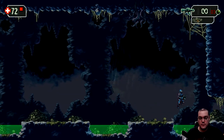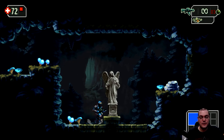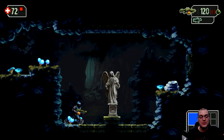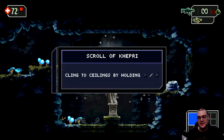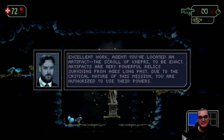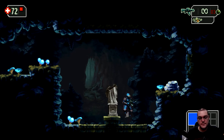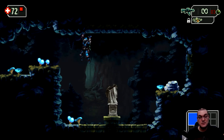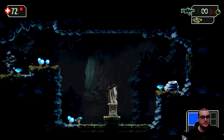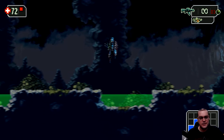There we go — we get our reward. This is embarrassing, but I tried everything and didn't realize you had to shoot this thing. So we can now cling to the ceiling. You come up here, grab ceilings, and move across — that's pretty cool. Of course that opens up a whole bunch of new areas to explore.